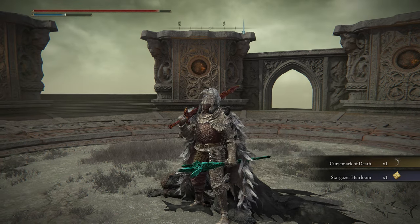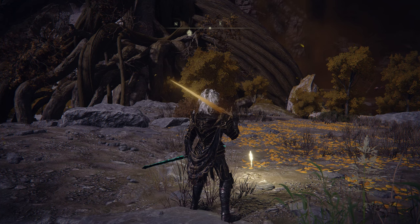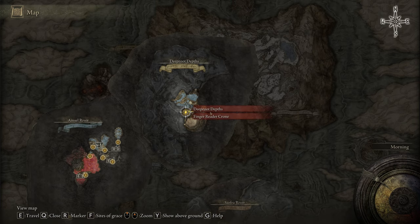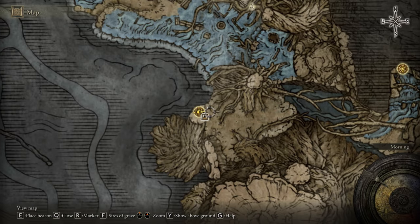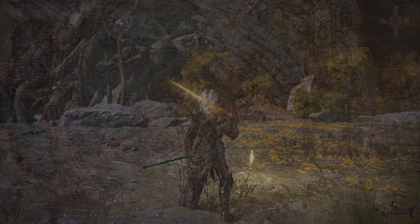Now that we just got the Cursemark of Death — and also as a bonus, you're going to get a nice talisman that gives you 5 intelligence points. Next, you have to reach the Deeproot Depths. This is a pretty hard location to get to, but most of you already know how to get here. It's underground, and I have two different videos on how to reach it. I'm going to put a link in the video description for how you can reach this location.